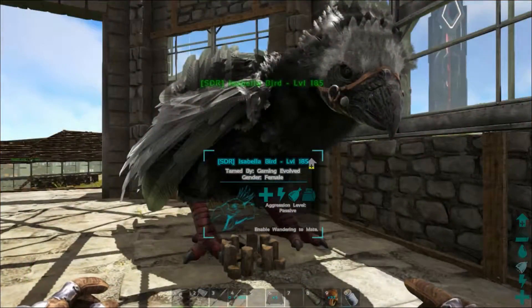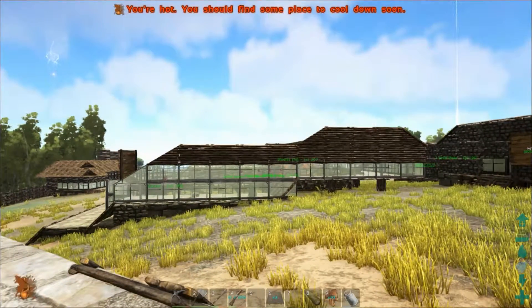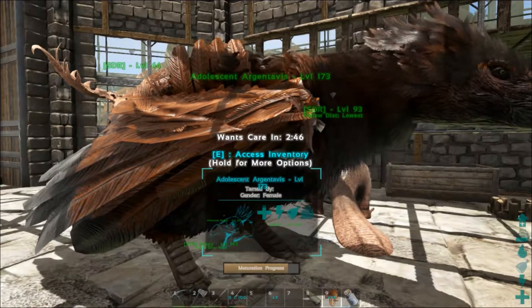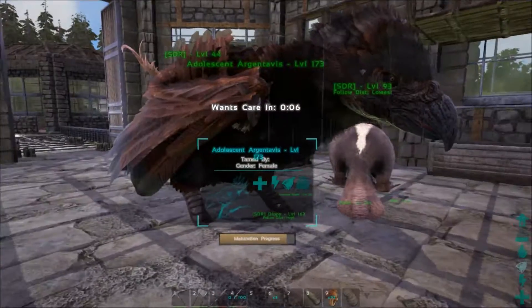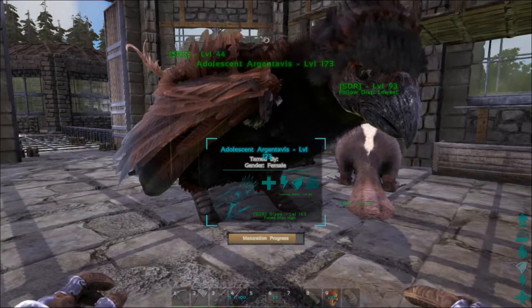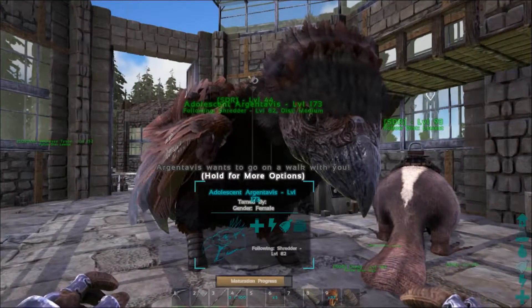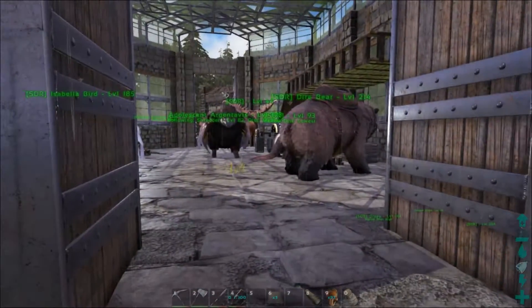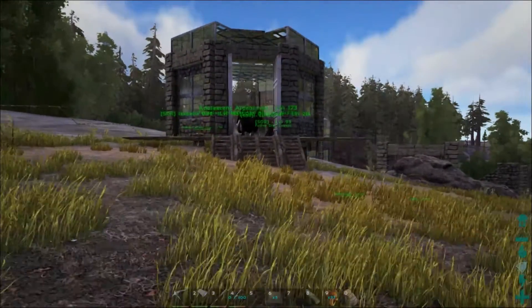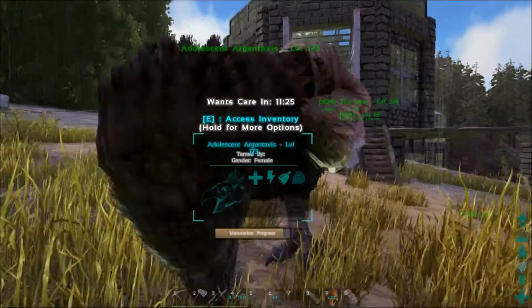We're back and Isabella Bird is back in the base. Rolled Arminson and Harriet Adams are over in the display area. The baby argy here is needing care in a couple of minutes — probably the last care we're going to need to give. What do you want? Go on a walk — brilliant, we can do that. Come on and have a walk. There we go, she's coming.